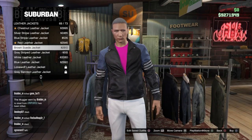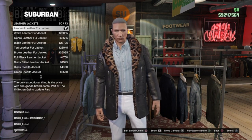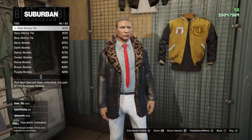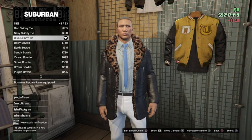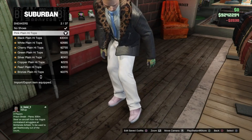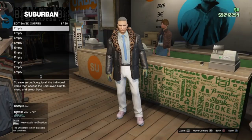Then go into leather jackets and put on the leopard leather fur jacket, then go into ties and put on the blue skinny tie. Next, go into sneakers and put on the pink plain high tops, then go and save the outfit.